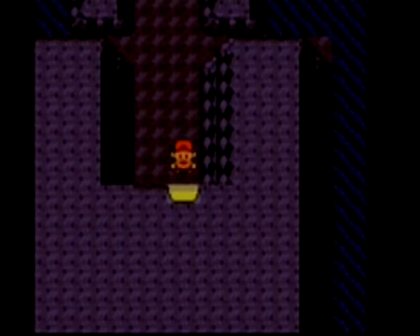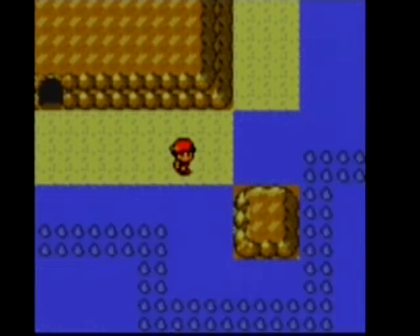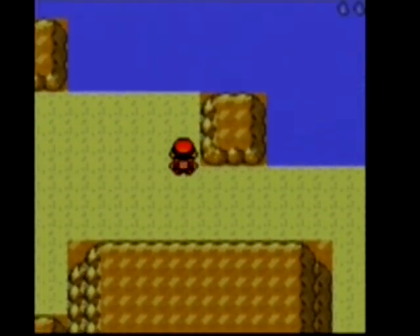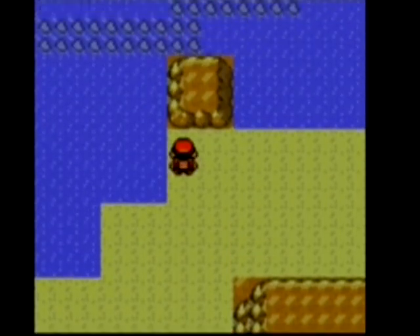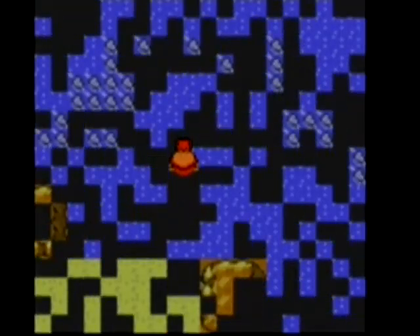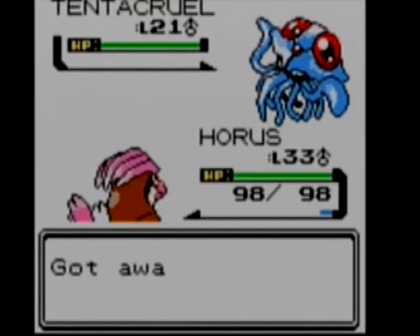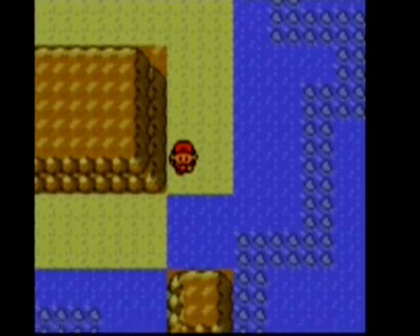I actually did the wrong thing and exited out another island. So I'm going to need to figure out which island I'm on now. I know it's one of the northern ones, which is the right direction. I just wanted to see what was in that path. I'm a bit off my game here, as you can probably tell.